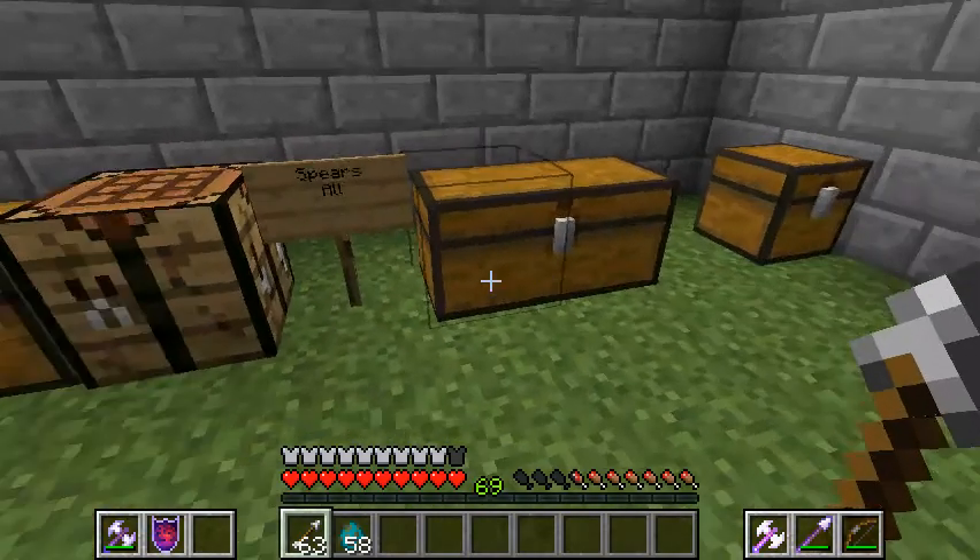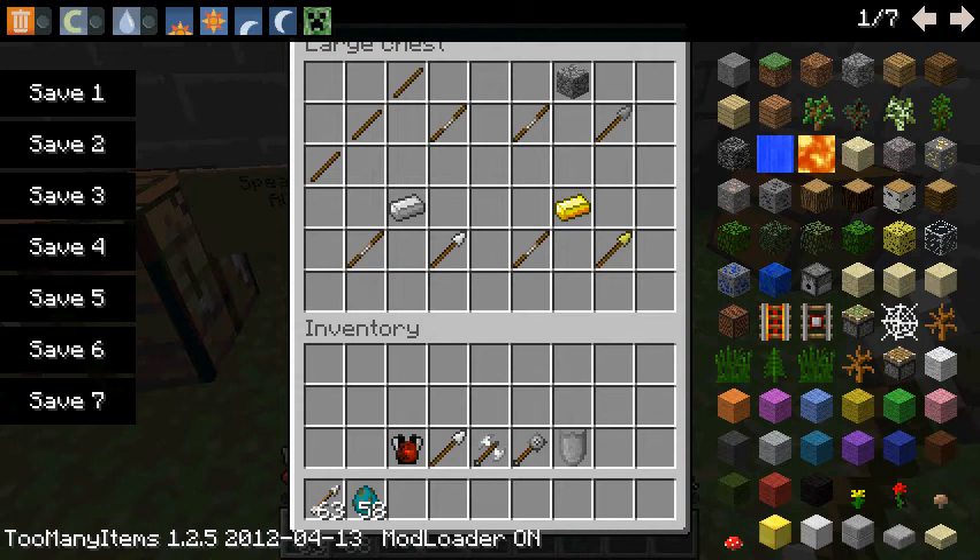The next is Spears. The Spear's special ability is their range — it gives up damage for range, with about 2 extra blocks compared to a sword. A sword gives you about 2 blocks of range; a spear gives you 4 blocks of range. So it may not look like a longer weapon, but it gives you the range.